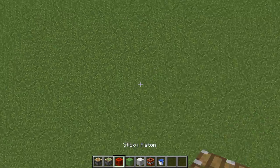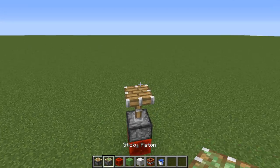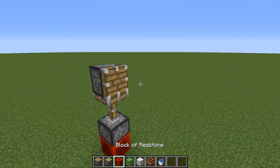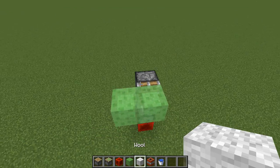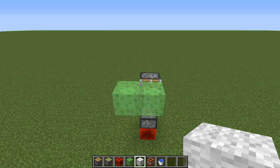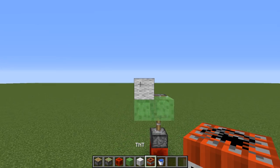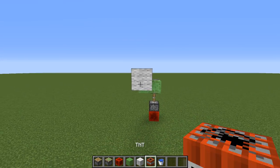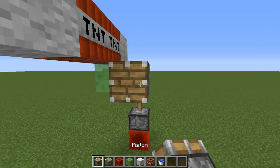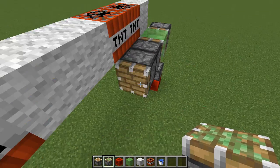I'll show you. Redstone block over here, piston, one more piston over here. Slime block, and just any block — not redstone block or TNT, not like these — but just TNT. Piston, remove one, sticky piston, one more.